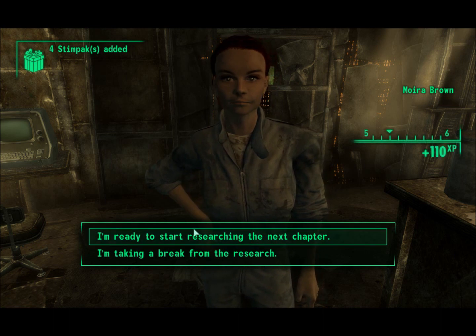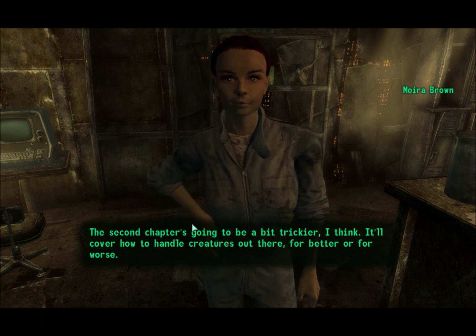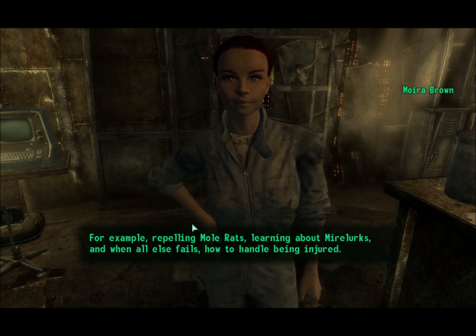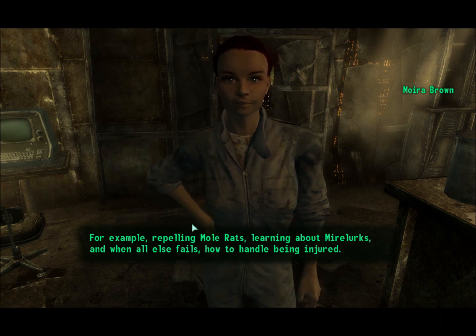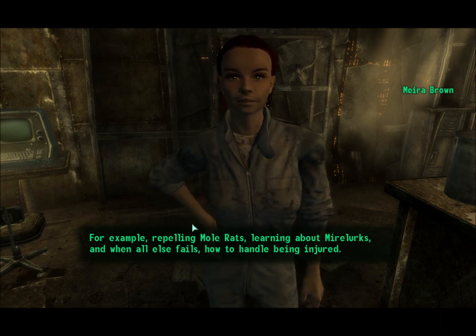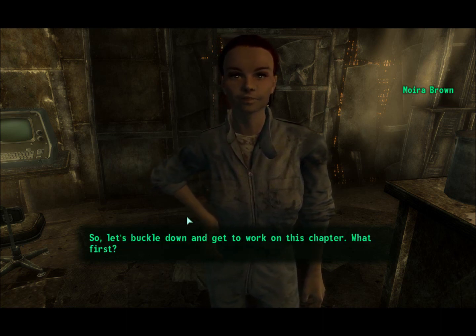I'm ready to start researching the next chapter. The second chapter's going to be a bit trickier, I think. It'll cover how to handle creatures out there — for better or worse. For example, repelling mole rats, learning about Mirelurks, and when all else fails, how to handle being injured. So let's buckle down and get to work on this chapter.